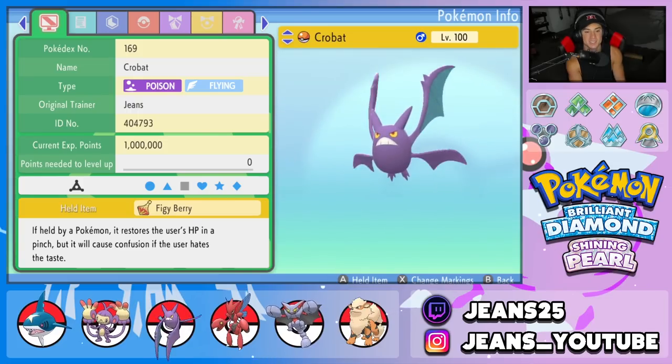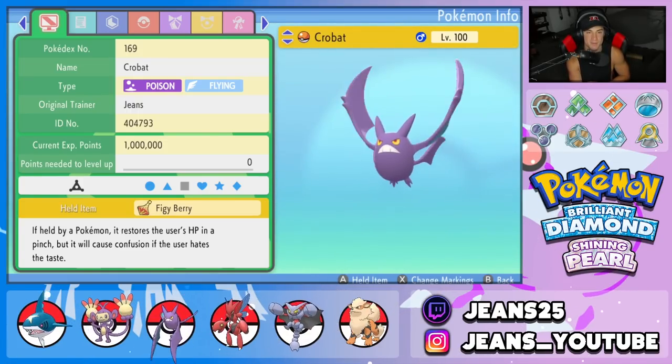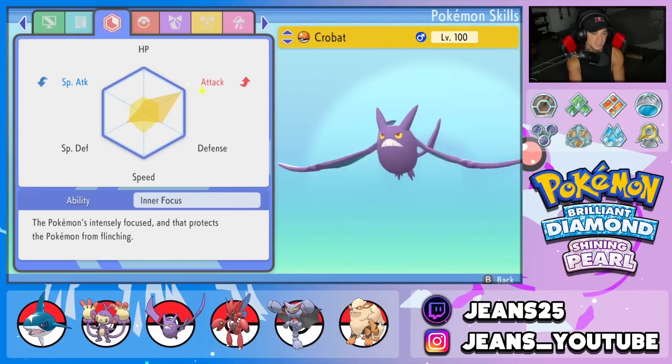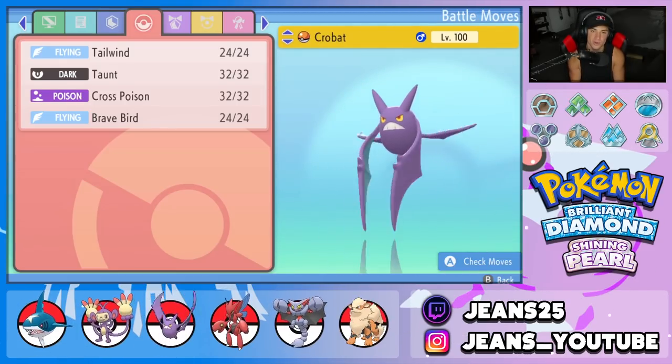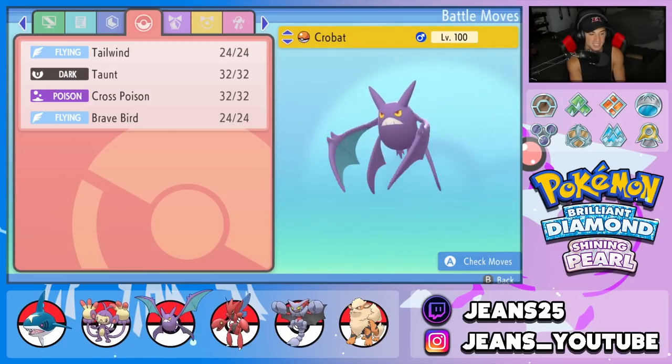Next Pokemon is Crobat — just such a good Pokemon, Flying and Poison typing. We gave it the Figgy Berry as its item and it's rocking Inner Focus as its ability, with some EVs in Attack, Special Defense, and Regular Defense. The moveset has Tailwind for speed control, Taunt to shut down opposing support, then Cross Poison and Brave Bird for two heavy-hitting attacking moves.